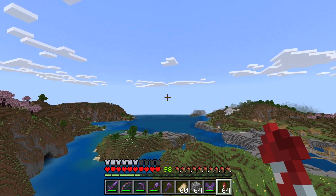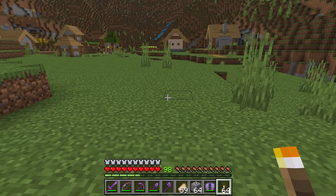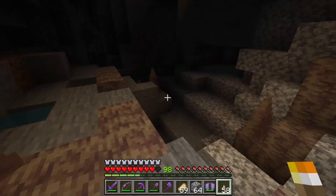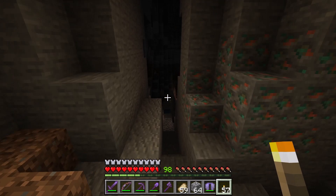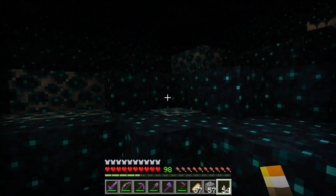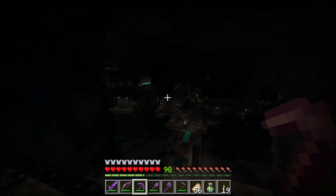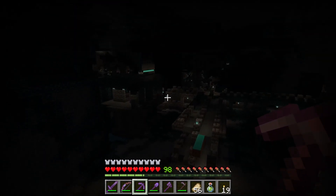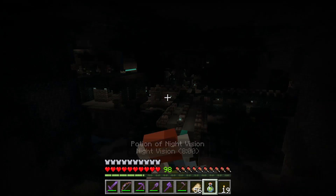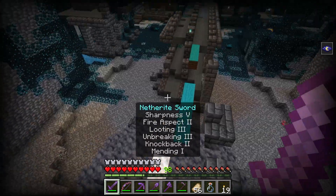To get this episode started, I'm going to go to an ancient city. Mackenzie told me she found an ancient city somewhere down there. Hopefully this cave will lead to it. There's a lot of skulk in this area, so I think I should be getting close. I finally found an ancient city. To make it easier for me to see, I'm going to drink a potion of night vision. Wow, that's so much better. Let's see what I can find in here.